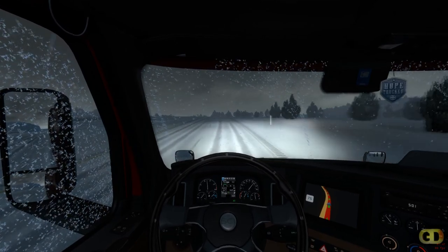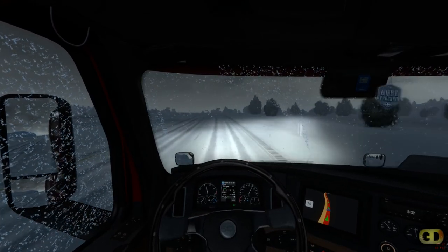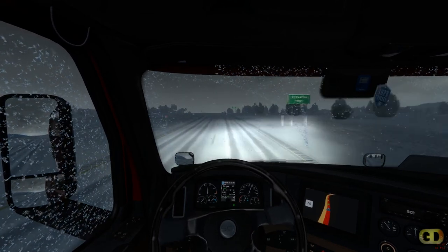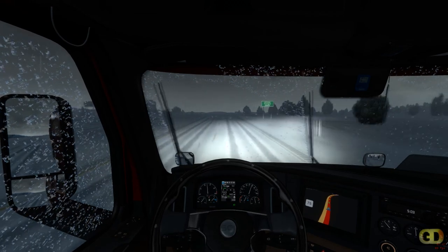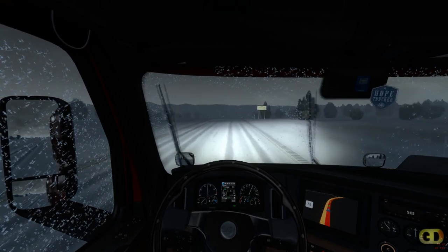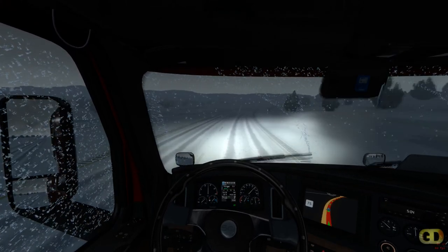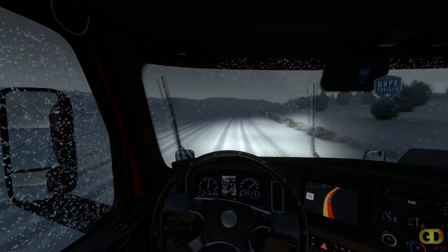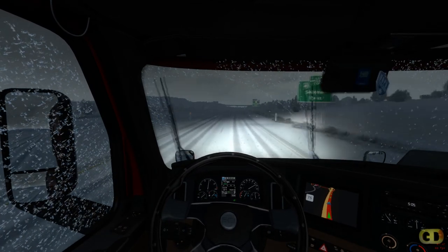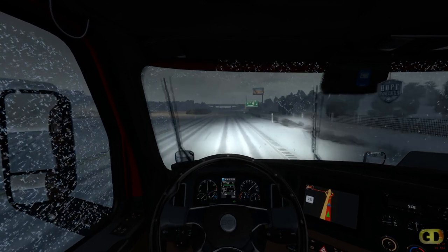4,000 feet — we must be getting close. I'm seeing trees. The only bad thing about this transmission is it just does not do well on hills. I think we've got the ISX Cummins in here — 630 horsepower, I believe. As much as I've played, you'd think I'd know, but I never really paid that much attention to it.